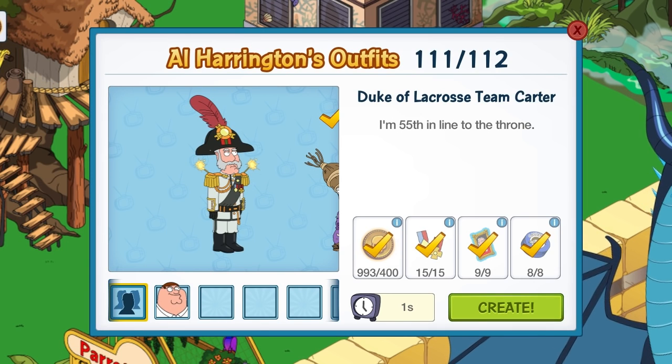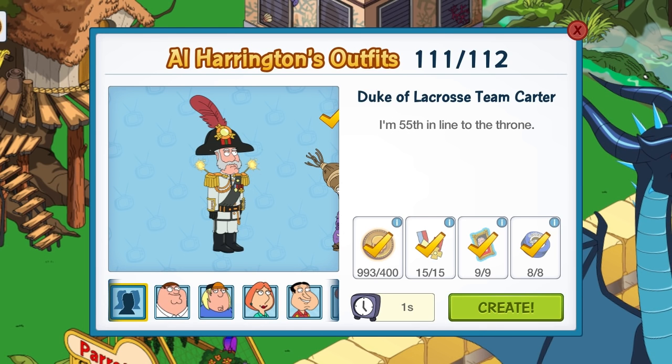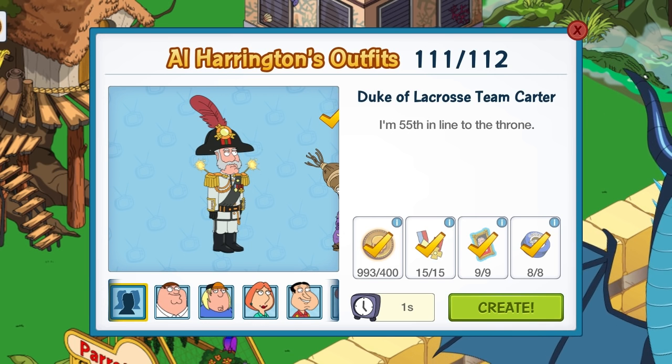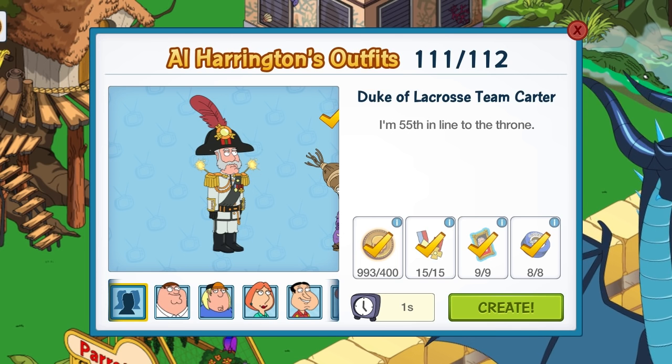And that is everything there: the 400 coins, easy enough to get by now, 15 of the medals of honor — you had to get a building to get them, there were paintings or portraits or something like that, two characters you could get them, and then the Carriard, and you get that from a building as well.